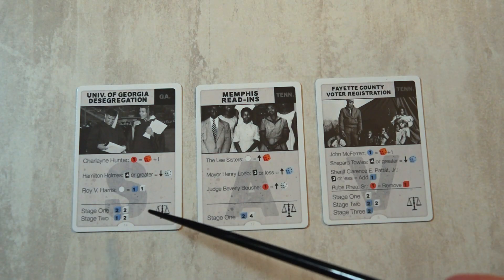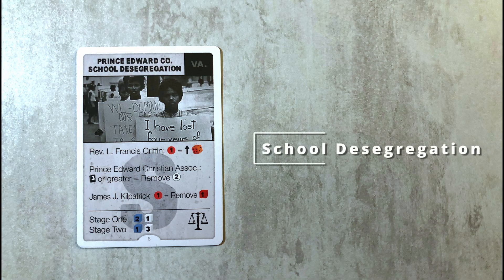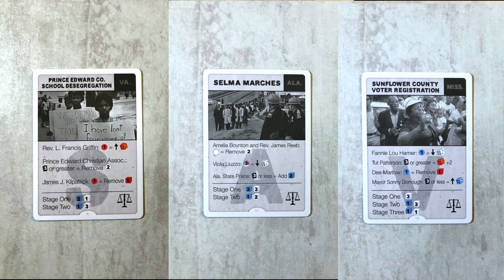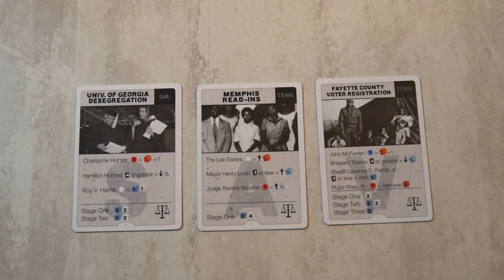You'll also notice an S, A, or V in the background of the card's text, telling you which type of project it is. S is for school desegregation, A for accommodation, and V for securing voting rights. The type is important as you'll see in gameplay. Below that section, you'll see the number of resistance cubes that need to be removed to successfully complete the project. In some cases there are stages where different amounts of cubes need to be removed by the organization.